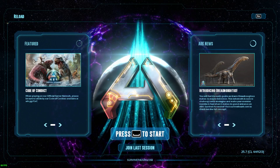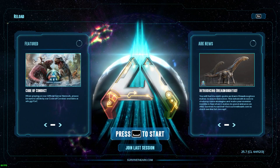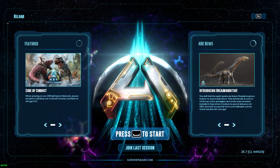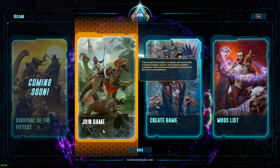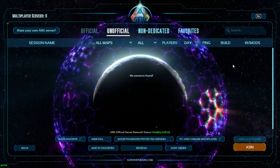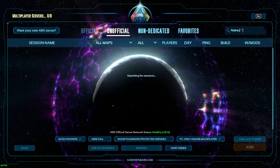Good evening everyone. In this video I'll show you how to find Naked and Afraid servers. To find our servers, go to the main screen, join game, and type 'Naked and Afraid'.